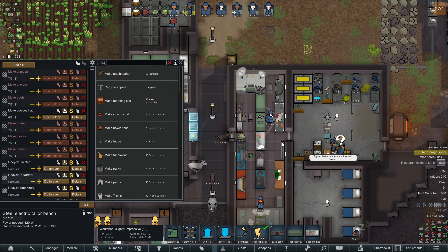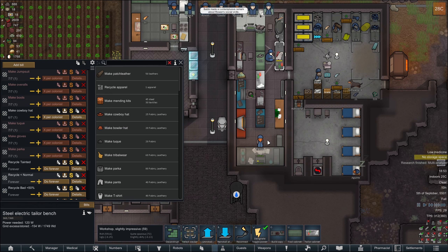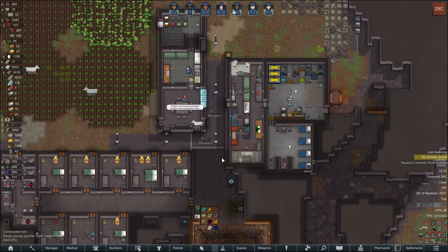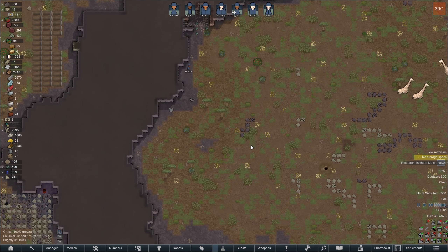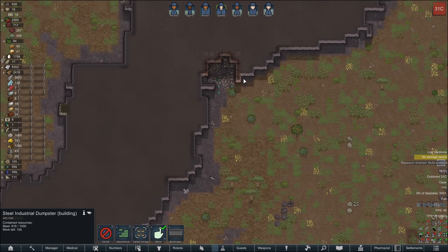What are we doing with the stuff here? You are creating cowboy hats, okay. 816, 816.